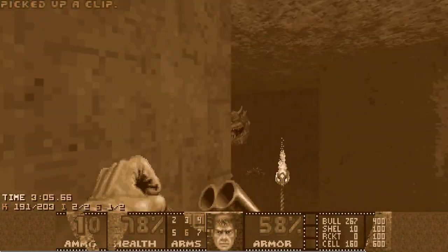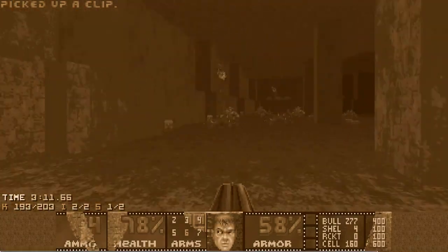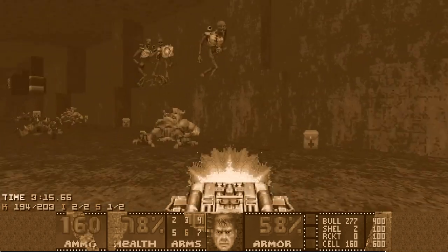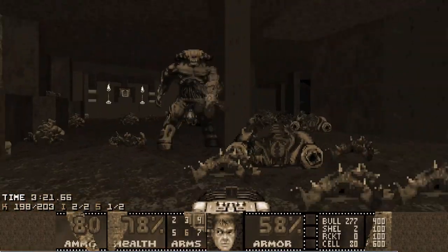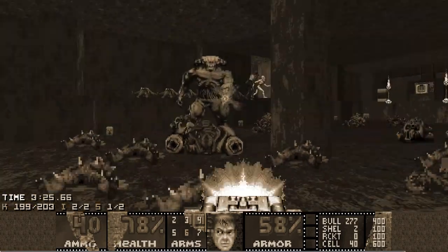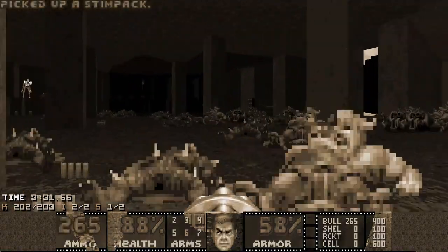Returning to the final fight can sometimes be awkward if all enemies decide to chill near the pass we want to take, but most of the time it's fine. Now let's kill all the remaining enemies in the final area. Sometimes you can get lucky and the cyberdemon dies to infighting or is just very low — cool, but it wasn't the case this time. I completely ran out of ammo, but it was just enough to kill everything.